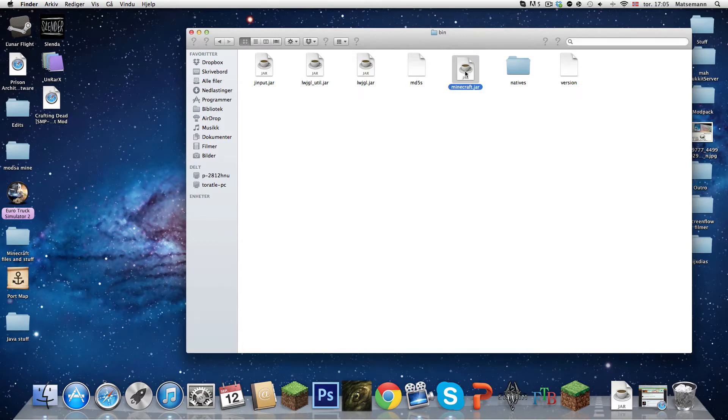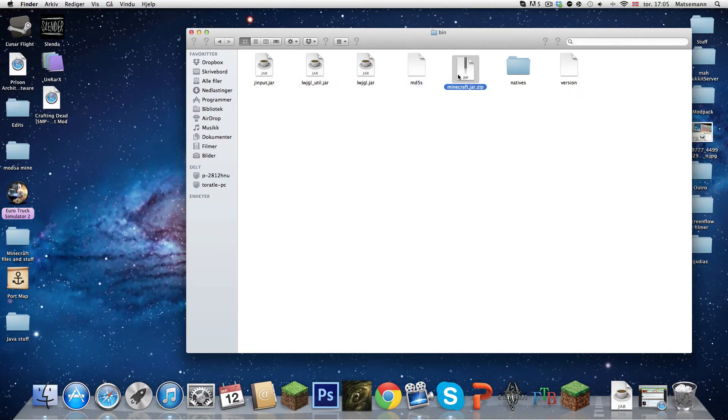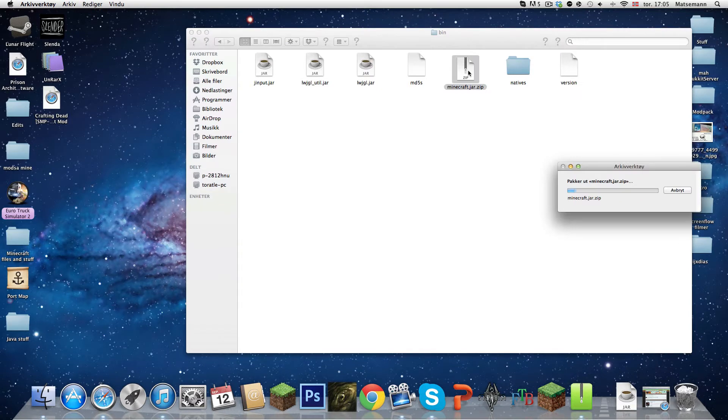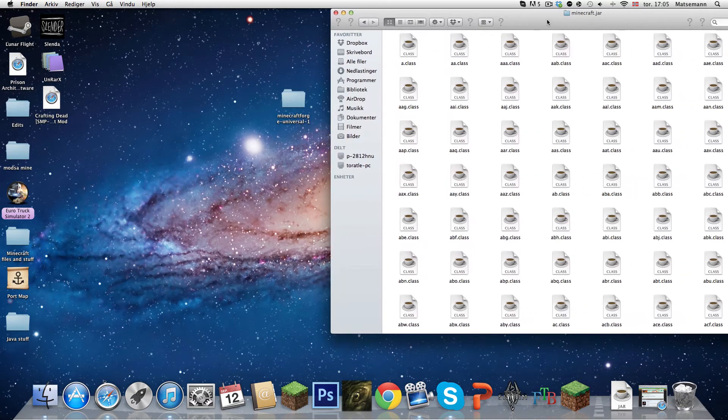Press Enter. You can write whatever you want, but at the end of minecraft.jar you are going to type in .zip. Double click it and you will get a minecraft.jar folder. Now you are going to open it — the minecraft.jar folder — and open your Minecraft.jar folder as well.